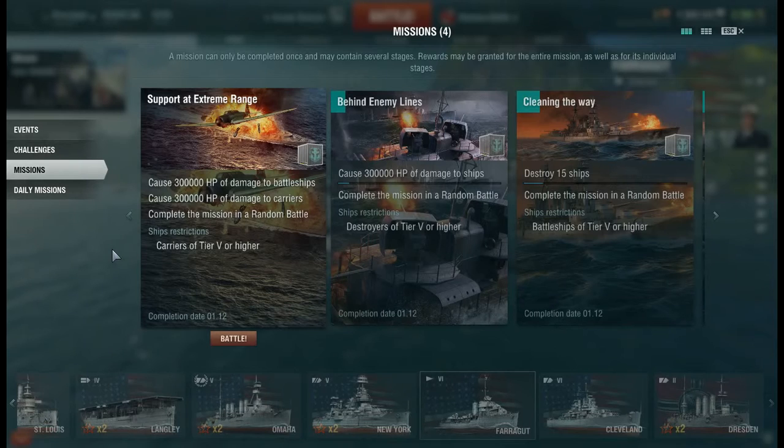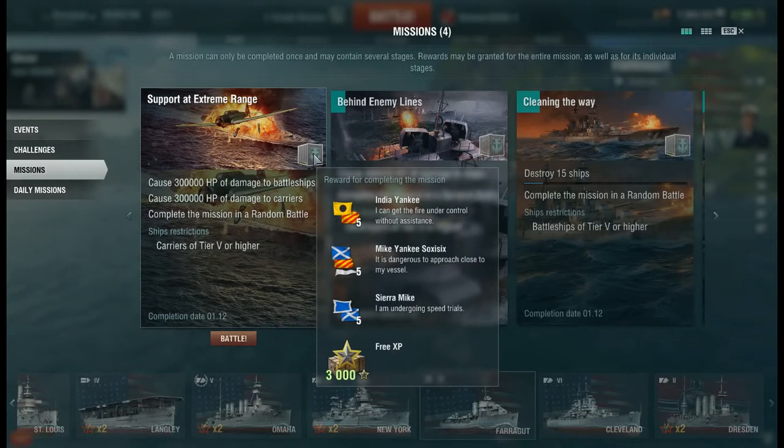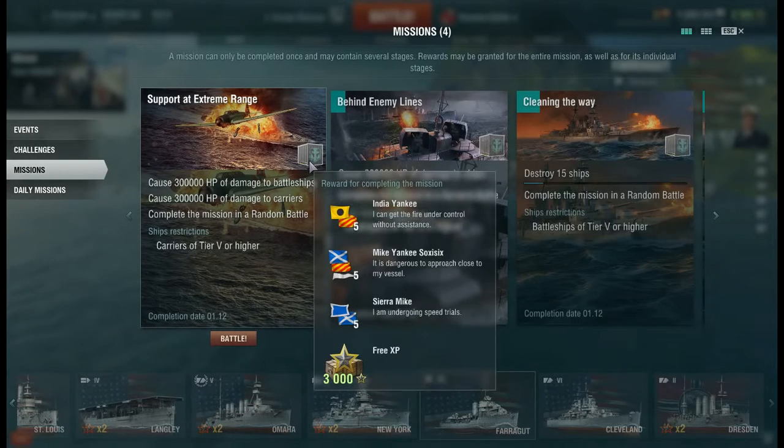These missions are really nice — they just recently added them. This one here can only be completed in aircraft carriers, tier 5 or higher. It requires 300,000 damage to battleships and 300,000 damage to carriers. Your reward is 3,000 free XP, 5 Sierra Mike flags, 5 Mike Yankee flags, and 5 India Yankee flags. That's pretty darn cool.